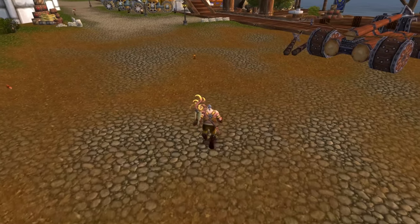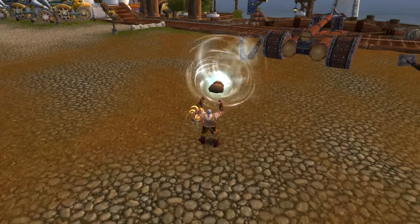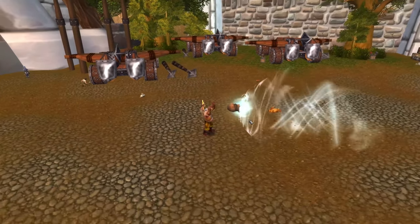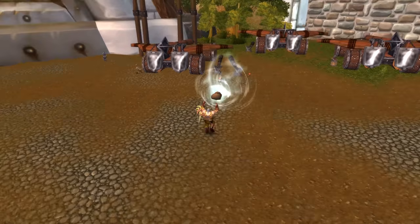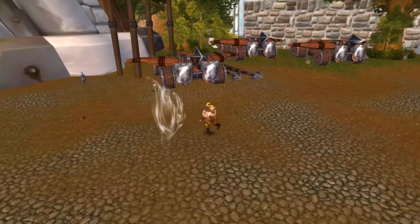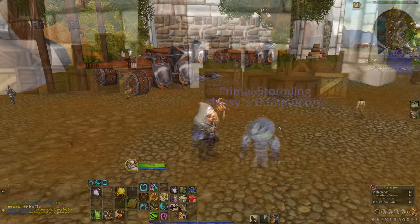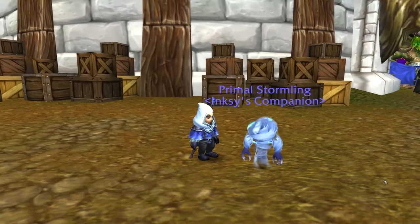The vendor also has a toy called the Bag of Furious Winds. It has a 30 minute cooldown, and on use gives you a big vacuum that brutally sucks up critters. It's the kind of thing you might use if you were leveling with a friend and they said, "ooh, what a cute critter," and then you're like a monster.